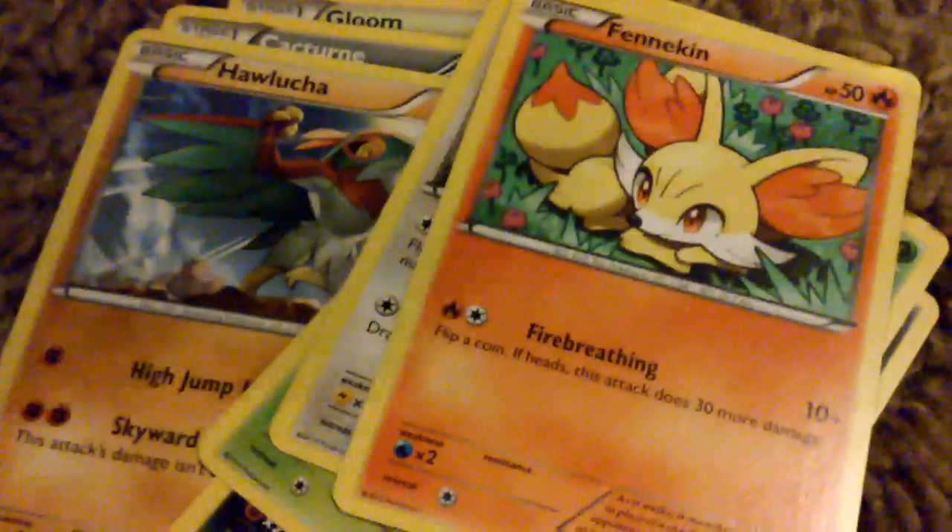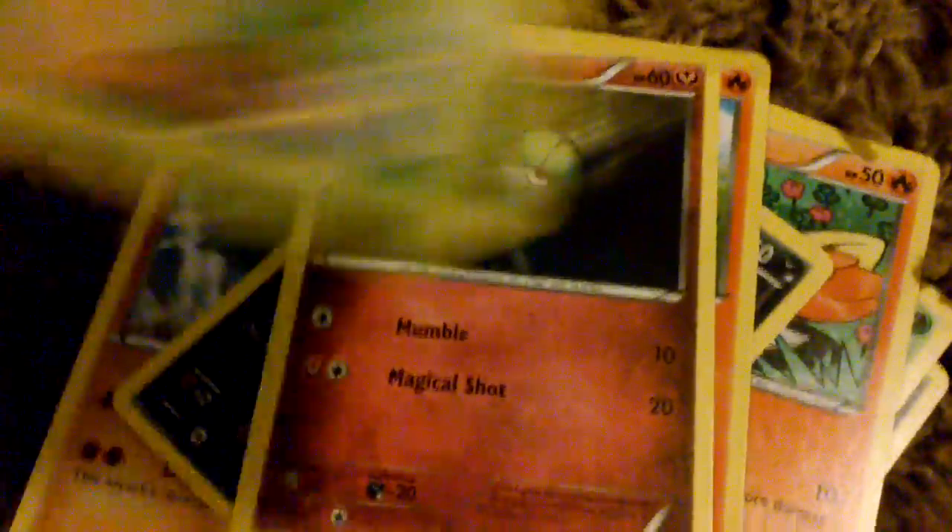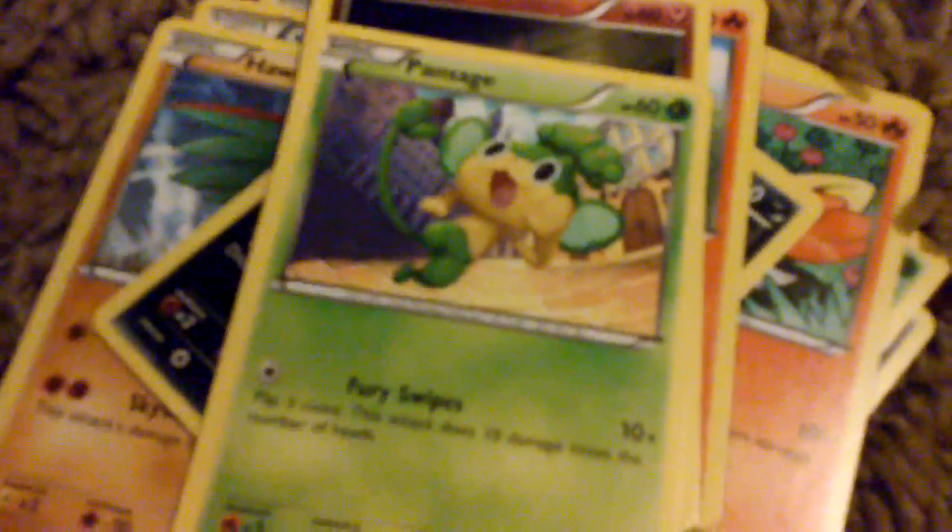Chespin, Doduo, Fennekin, Zorua — pretty good, evolves into Zoroark. Houndour — that's a fun Pokemon. Piplup, Hippopotas. I think we almost had all of those starter Pokemon. Trainer Giovanni — that's cool.